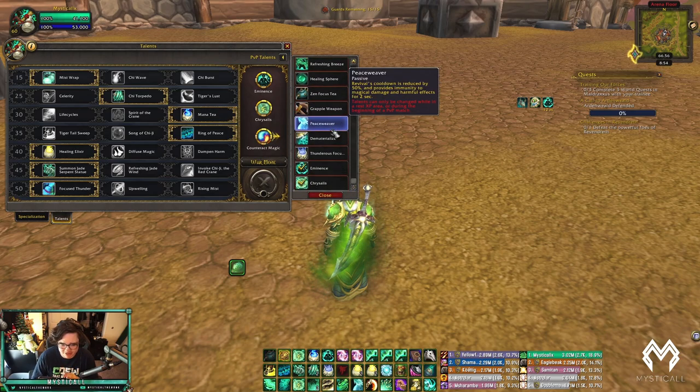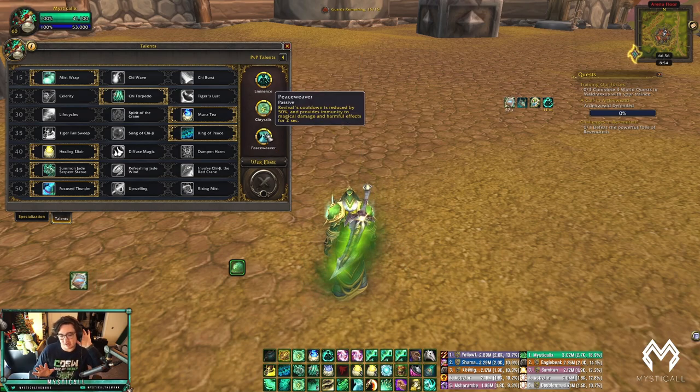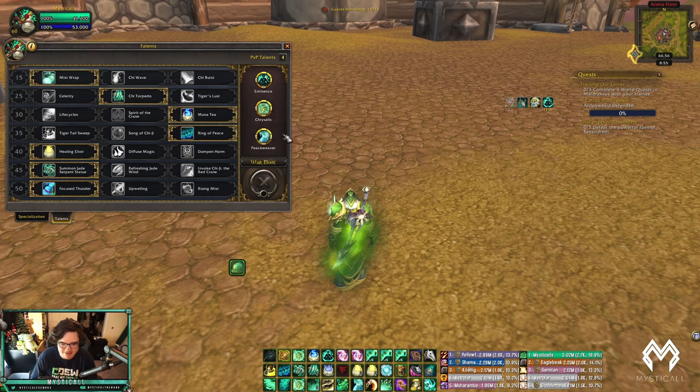Now if there's an Affliction Warlock, Shadow Priest, or Elemental Shaman — basically any heavy caster — I would play Peaceweaver. Peaceweaver is a new talent where Revival's cooldown is reduced by 50% and it makes you immune to all magical damage or harmful effects for two seconds. That's crazy — against Affliction Warlocks you can dispel everything without getting stunned, against Shadow Priest you can dispel Vampiric Touch without getting feared, and against Elemental Shaman you won't get knocked back when dispelling Flame Shock.